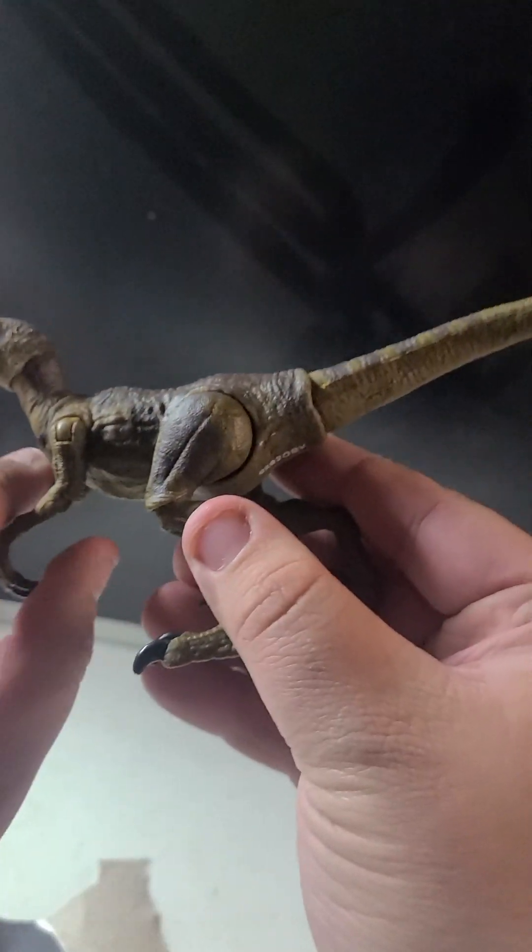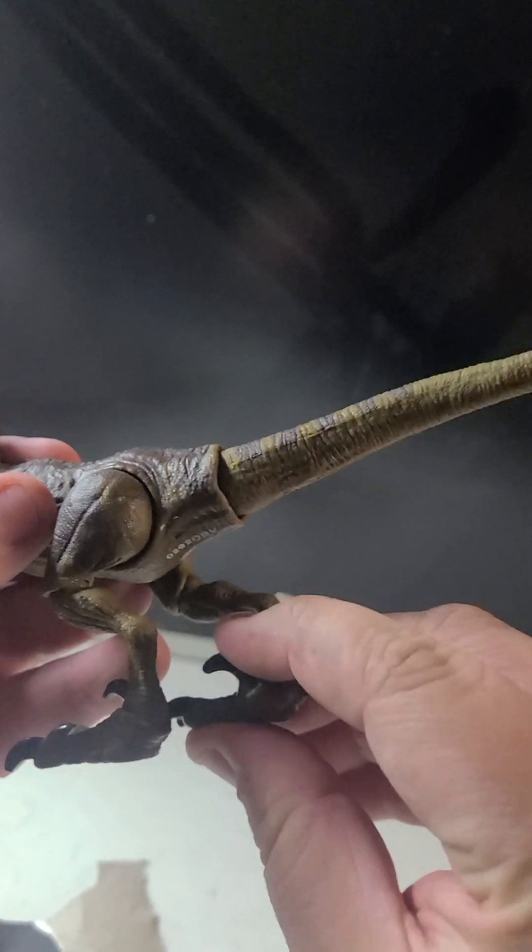What makes it different from — if you actually remember — there's a version of the Velociraptor from the Amber Collection. The Amber Collection was actually another line from Mattel that was fully articulated dinosaurs as well, but they were much, much bigger. And they had the Velociraptors, but they had some mechanical problems. I actually really like this one. I actually really like its size. It actually shows like a factual version of the Velociraptor.